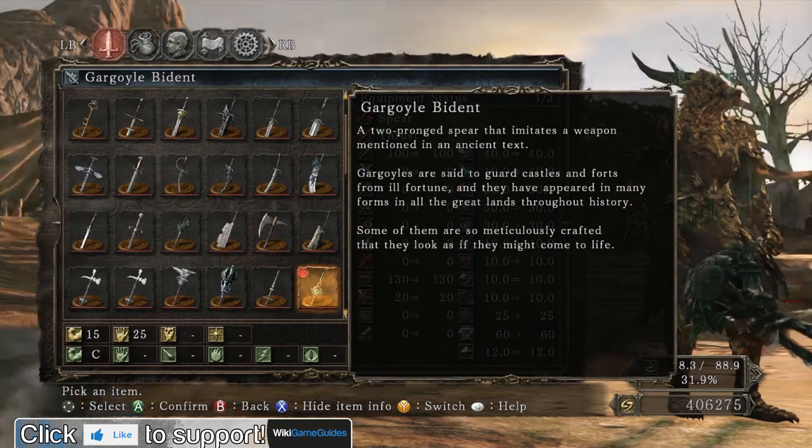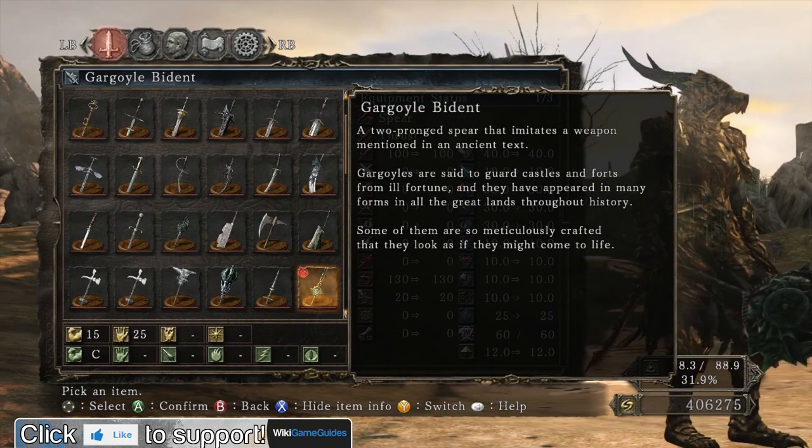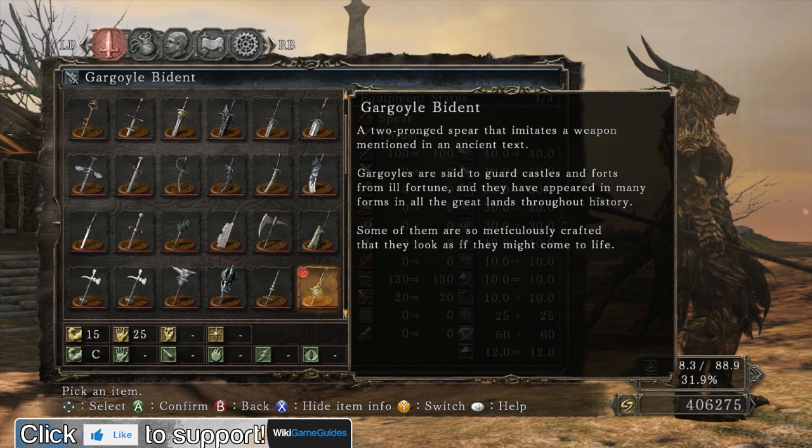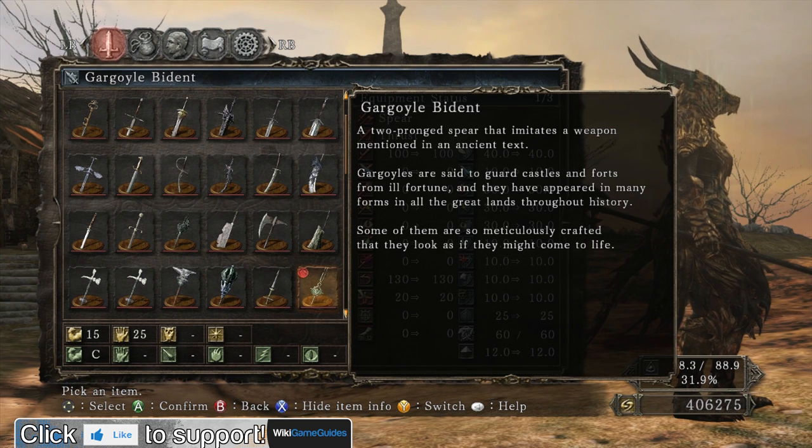Take a look at the lore. A two-pronged spear that imitates a weapon mentioned in an ancient text. Gargoyles are said to guard castles and forts from ill fortune, and they have appeared in many forms in all the great lands throughout history. Some of them are so meticulously crafted that they look as if they may come to life.